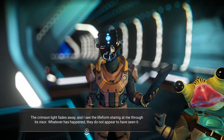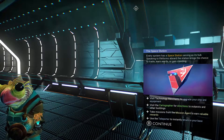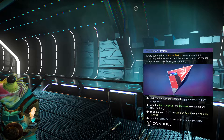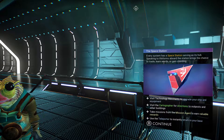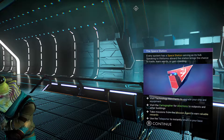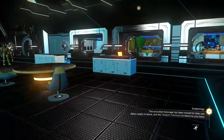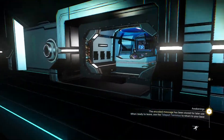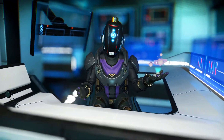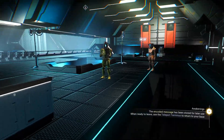The quest says: visit the cartographer for directions to outposts and other buildings, take missions from the mission agent, and use the teleport to return to my base. While we're over this side, let's go to the mission agent — but I can't access him yet. I forget what the actual trigger is for that. I haven't played a lot of this recently.